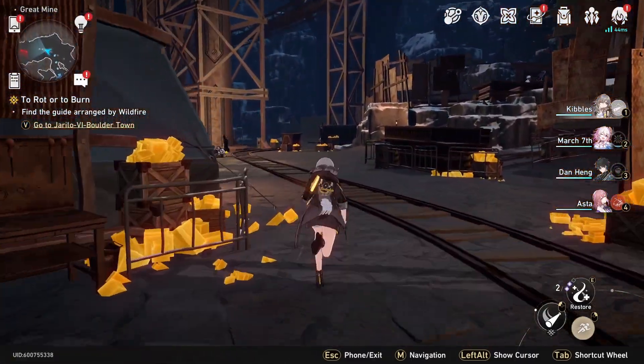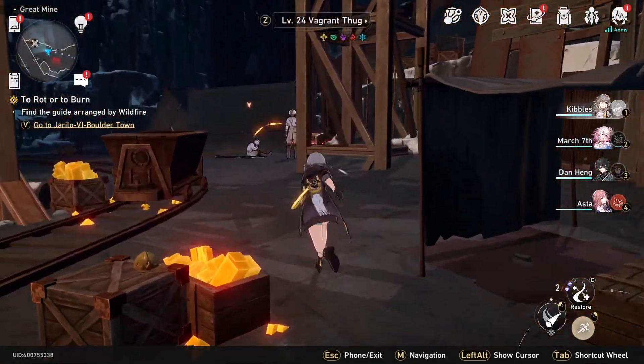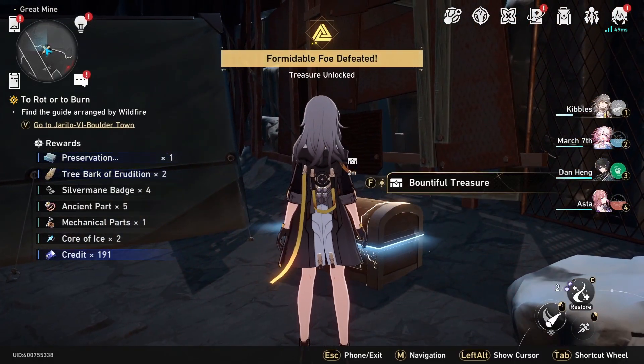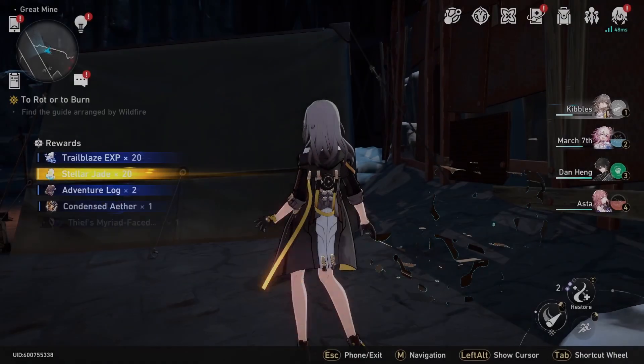So now we're going to head over here, go back here, and fight these enemies. After that battle's over, you'll be able to pick up the bountiful treasure right here — that's right there on the map for that bountiful treasure.